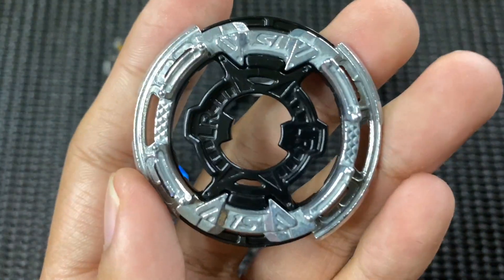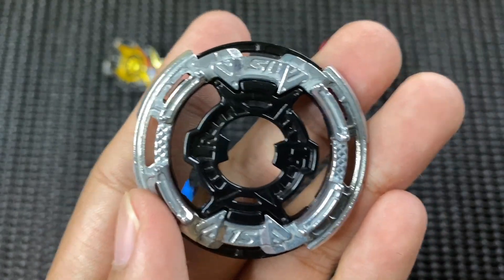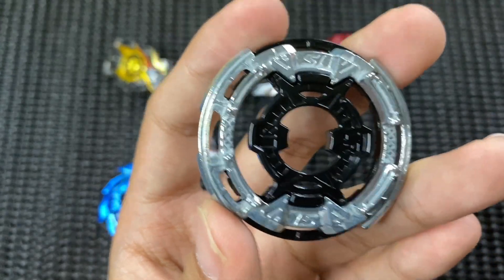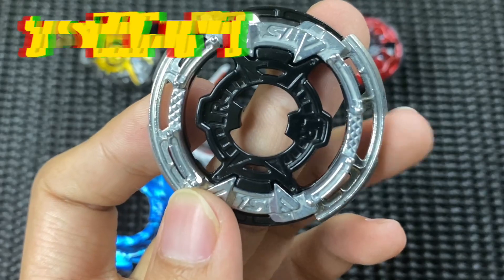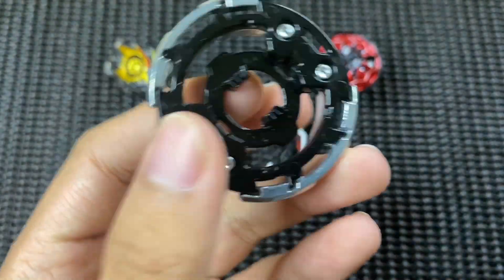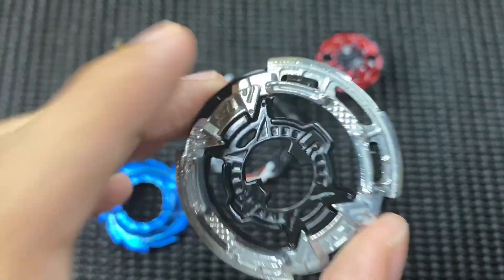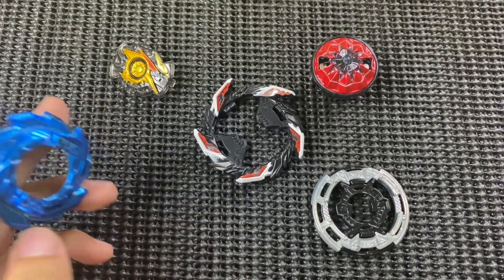Seterusnya kita pergi ke chassis - ini ialah chassis yang saya tak pernah ada juga. Senangnya nak dapatkan ni, boleh dapatkan dekat Glide Runner-up, tapi saya tak beli. Ramai juga yang minta kombo request dulu, waktu sebelum DB ramai juga minta 1S, tapi saya tak ada - terpaksa gantikan dengan 1 Defense sahaja. Tapi kali ni saya telah ada 1 Stamina!